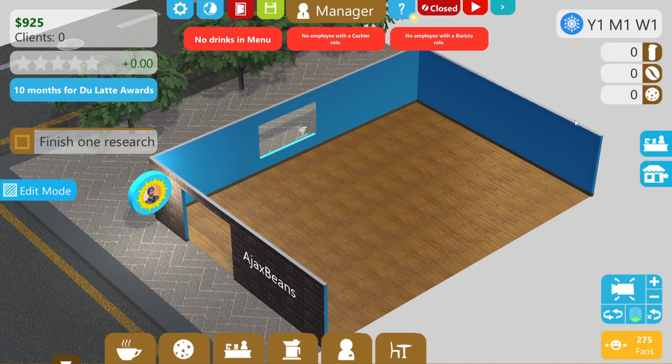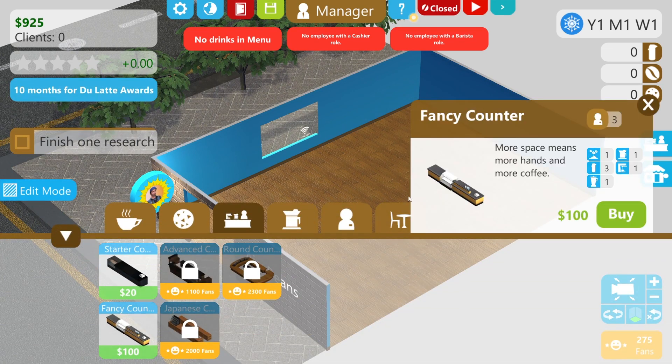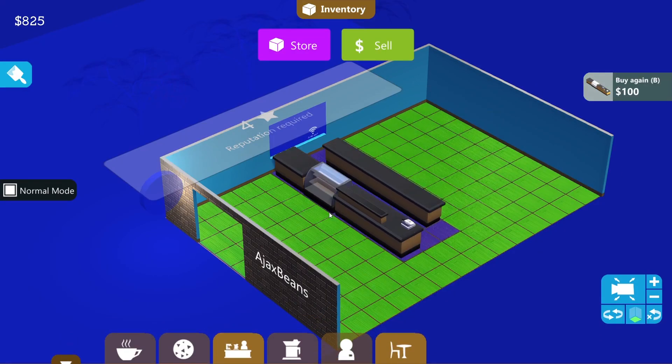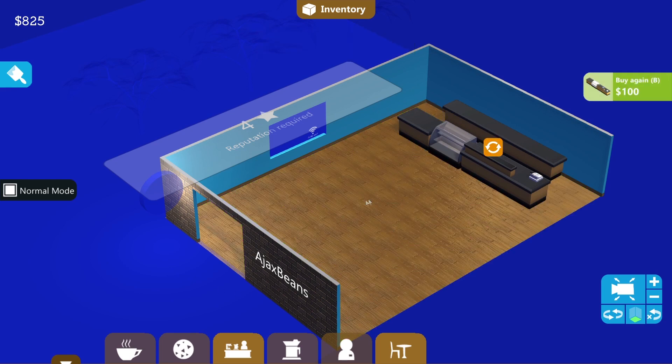This could get complicated. We need some equipment - we need a fancy counter. I noticed in the little icons for shops on the world map when you selected a shop it put the counters at the back, which I hadn't done. Let's try that here and see how that works. There you go.